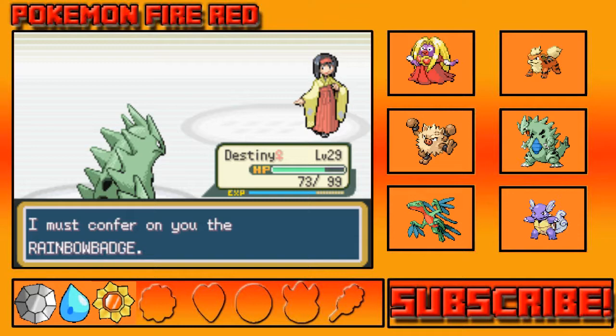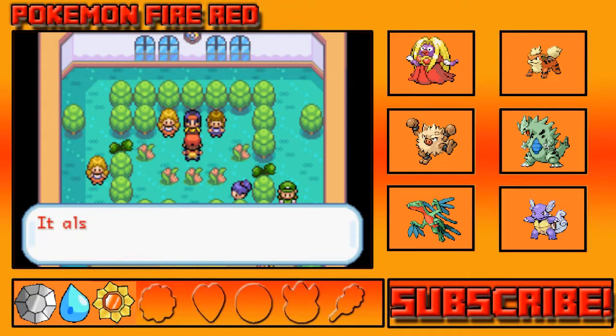Yes, I am remarkably strong — thank you. And we have the Rainbow Badge now! At level 50 Pokemon will obey me. TM 19 — ooh, what is that? It's usually Giga Drain.